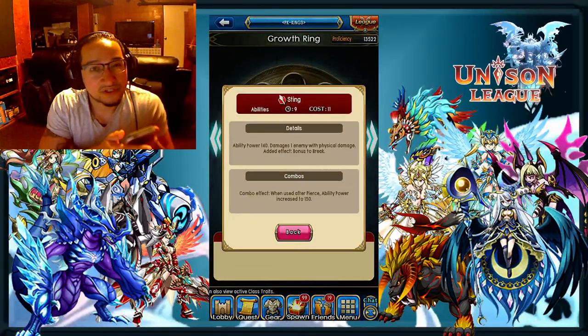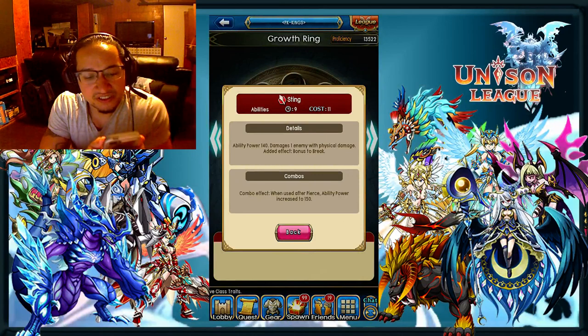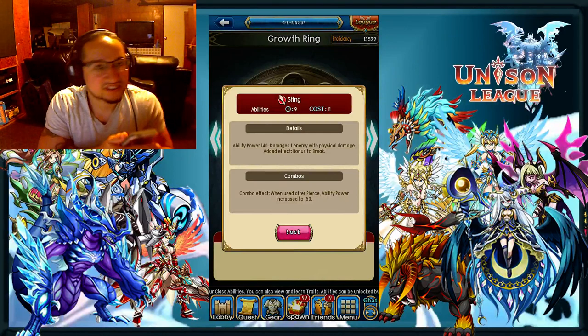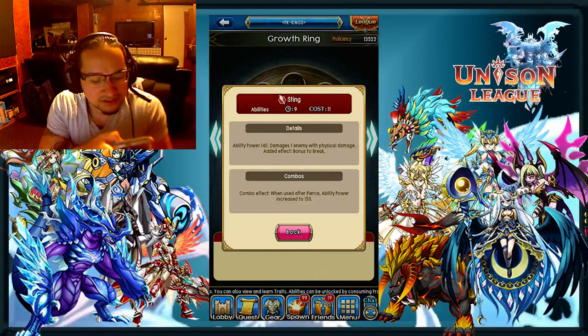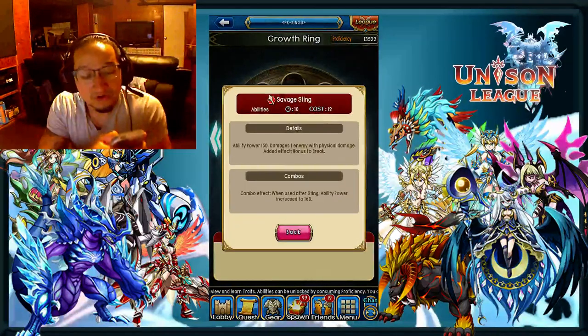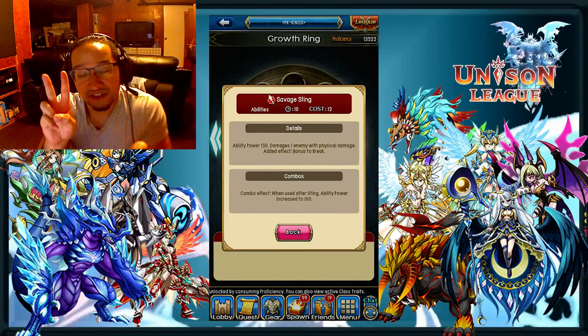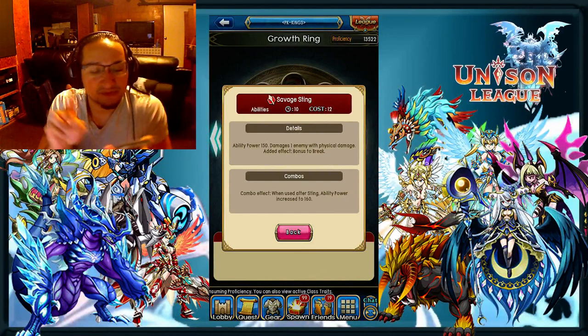The reason that you want Sting is because it's going to combo with your other abilities and it is a bonus to break. A lot of you lancers might be thinking, why are you getting Sting instead of Savage Sting? Well, let me answer that question - you also get Savage Sting. You're going to have both of these skills equipped in your GVG to be a maximized player.